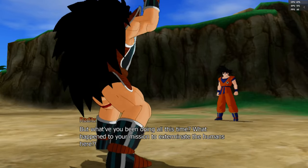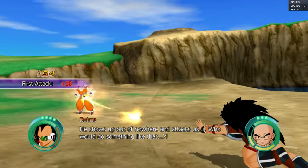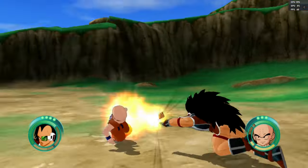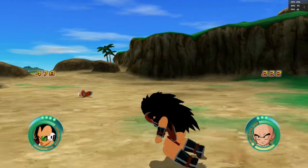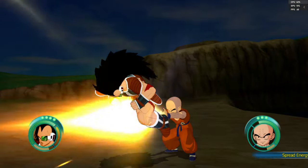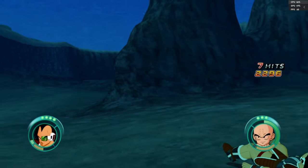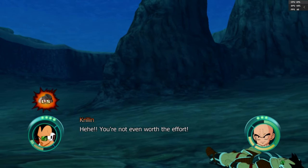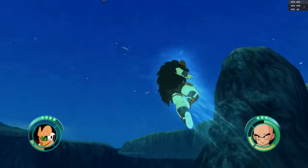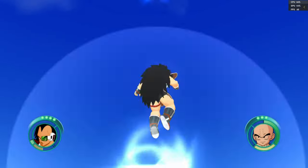Dragon Ball Raging Blast is a cel-shaded 3D fighter that allows players to play as characters within the Dragon Ball universe. The story spans from the Saiyan Saga up until the Kid Buu Saga. Battle modes also include what-if scenarios that never occurred in the series. This was also the first time Broly and Vegeta could unlock Super Saiyan 3 powers in a Dragon Ball game. There is no lock-on feature, and the controls are somewhat dumbed down compared to previous DBZ titles, but it's a fun experience.